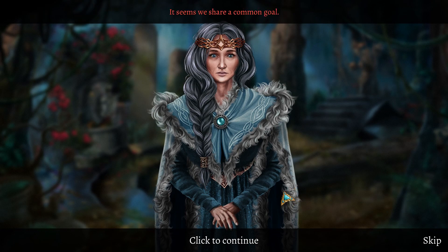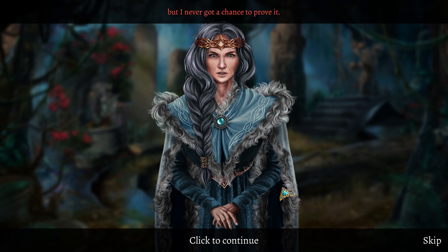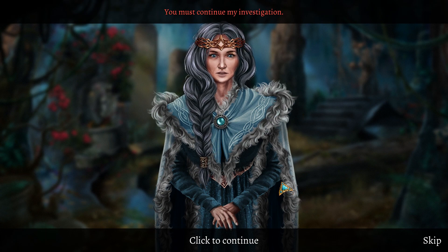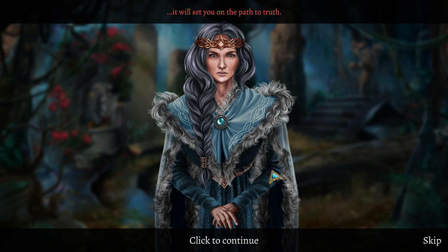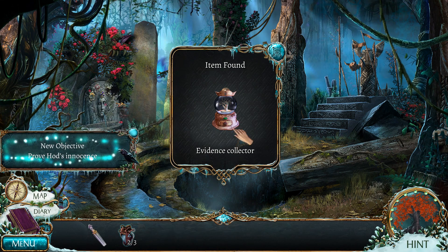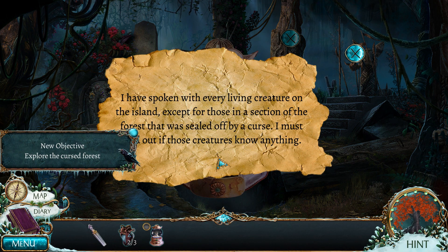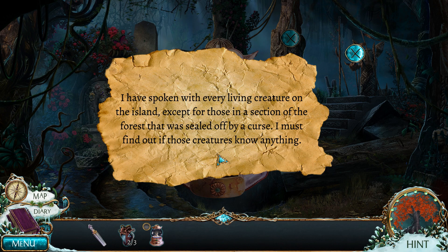Hello, hello mortal — it seems we share a common goal: proved innocence. I knew Loki was behind what happened to my son, but I never got a chance to prove it. Odin forbade the gods from setting foot on this island after Baldur's death. You must continue my investigation. Take this box and place the arrowhead that killed my son inside — it will set you on the path to truth. I have spoken with every living creature on the island except for those in a section of the forest that was sealed off by a curse. I must find out if those creatures know anything.